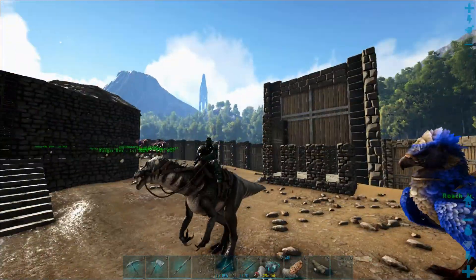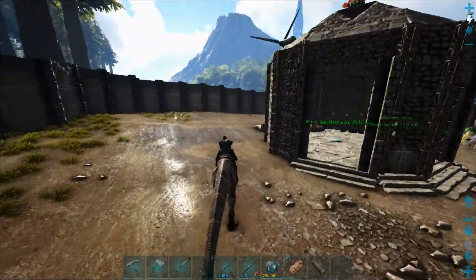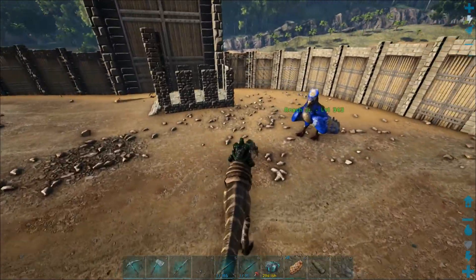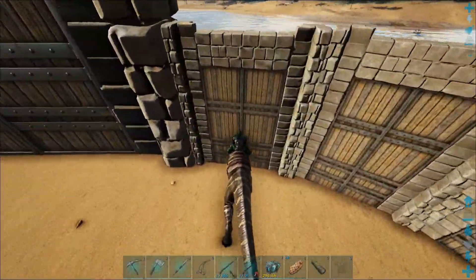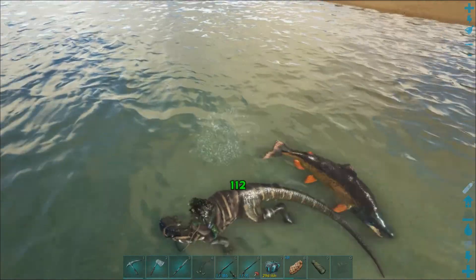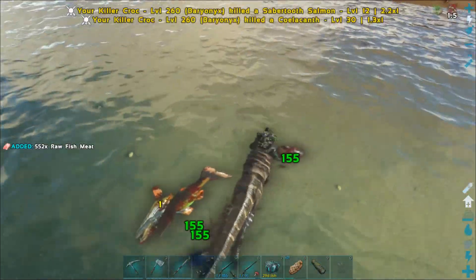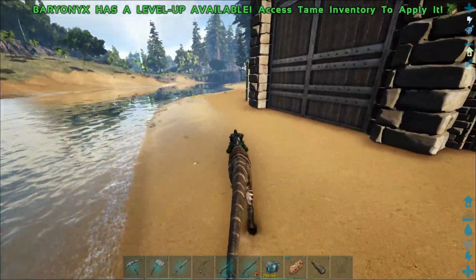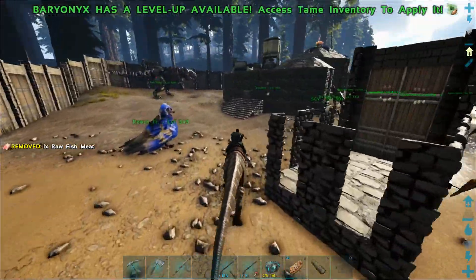I'm just going to call them whales from now on. These things are pretty fast even without imprints — when you imprint them they're even faster. They're definitely one of the best starting water mounts you can get early on. They have this really cool attack when they're in the water — a tailspin that stuns basically everything except fish. It's also going to be my raw fish meat gatherer, which is great because I need to keep Squeak fed. Squeak only eats fish, and I think this guy only eats fish too.